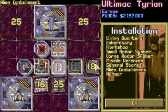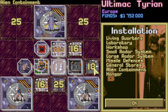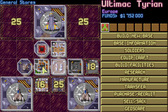We have a workshop and a laboratory. We're also going to build another living quarters. That's a lot of money, but after a month of game time we'll be able to destroy those extra hangars. Then there will only be one direction that aliens can come from — the choke point at the access lift. Living quarters aren't expensive; we'll build more later.